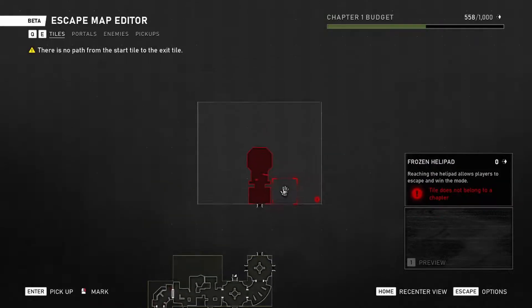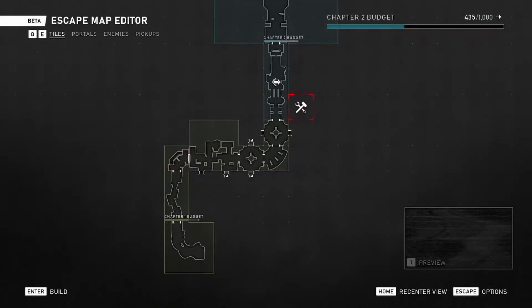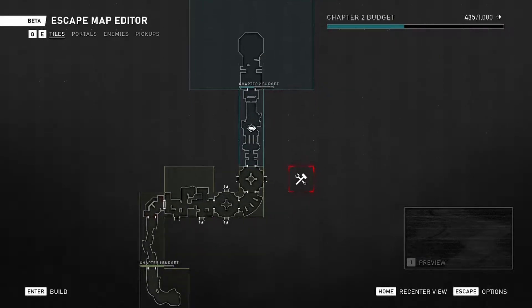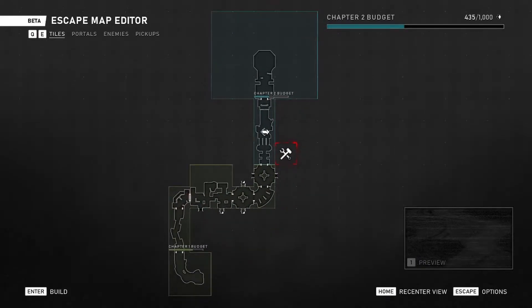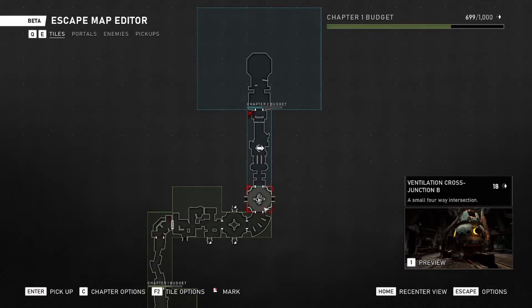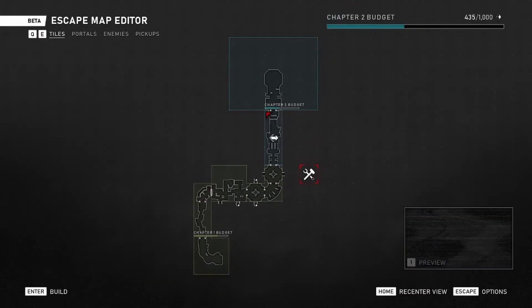Earlier we discussed the chapter starts — this is how you make bigger maps. Just like any campaign game you've played through, there are checkpoints and different parts of the map called chapters. Gears does this in its campaign — it tells you chapter 1, chapter 2, chapter 3, and gives each a name. If you want to make a large map, you begin by adding chapters and employ the basics learned here. This also redistributes the budget: the 200 points used for the frozen helipad are no longer applied to the chapter 1 budget but now applied to the chapter 2 budget. That pretty much covers the basics.